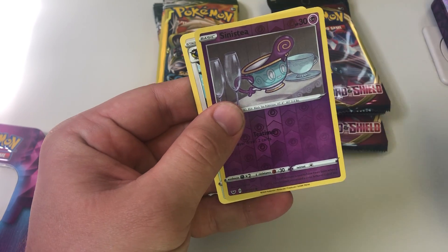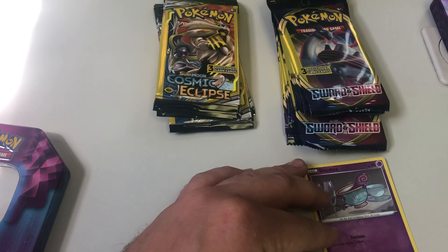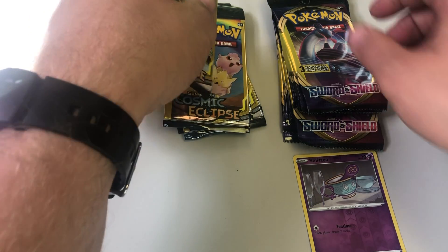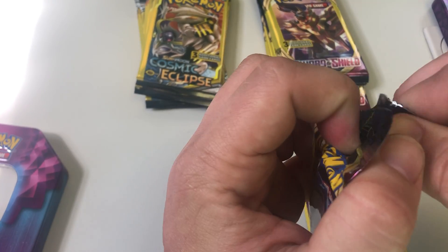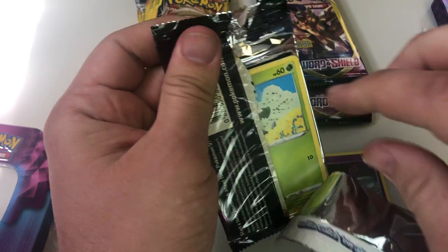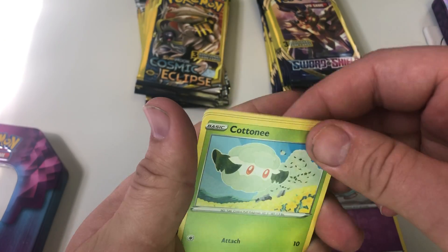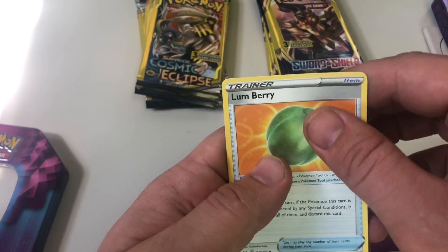Okay — Rhyhorn, Sensei, Corvisquire. I thought that one was rare too. Sword and Shield first, and then Clobbopus and Cleffa. I had a contact fall out earlier, so I'm only seeing about half of what I should right now — I'm completely blind without it. Okay — Clobbopus, Chewtle, Lombre.